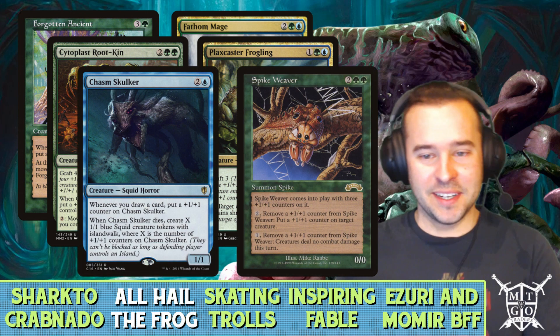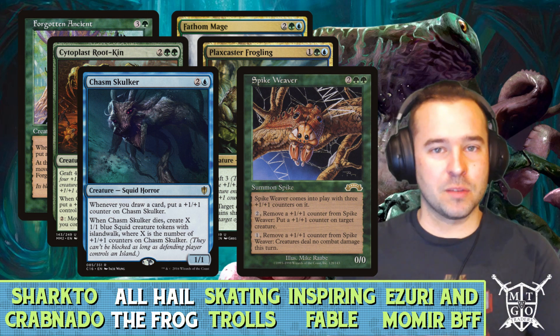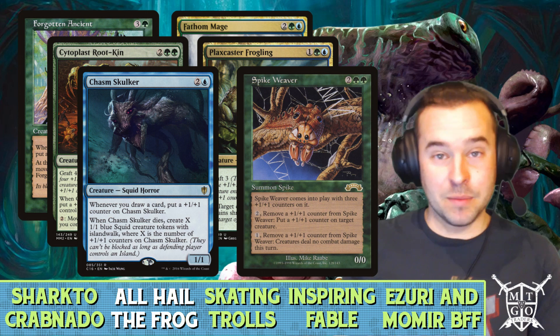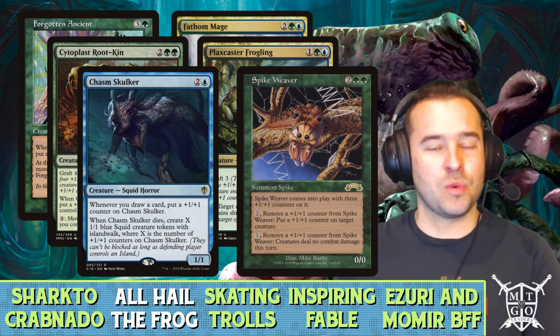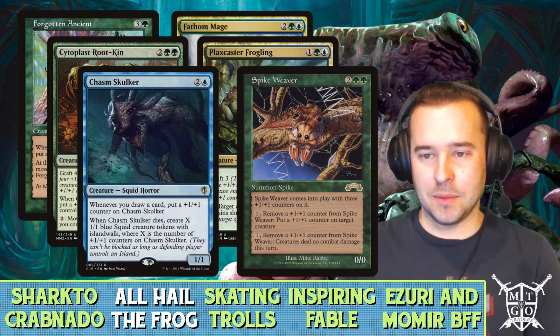Chasm Skulker is in here too. Whenever we draw a card we get to put a plus-one counter on it, and it also provides board-wipe protection. If they go for a board wipe after we've drawn a bunch of cards with Chasm Skulker, we get a lot of squid tokens with islandwalk, which should deal some really good damage to your opponent.